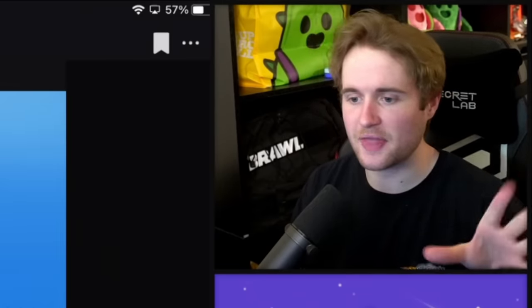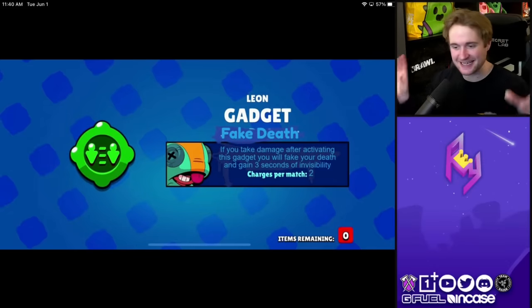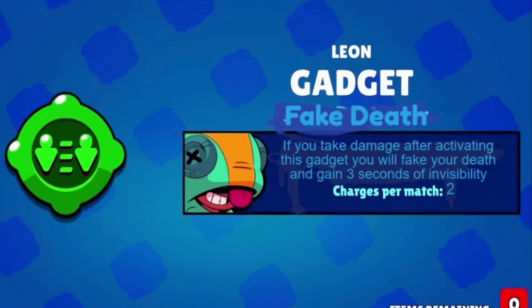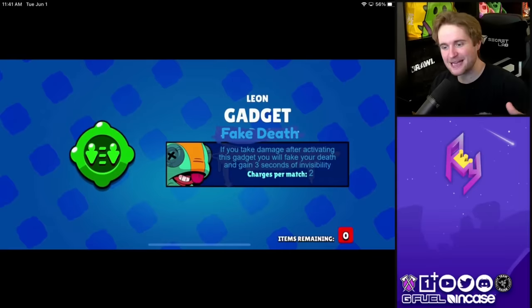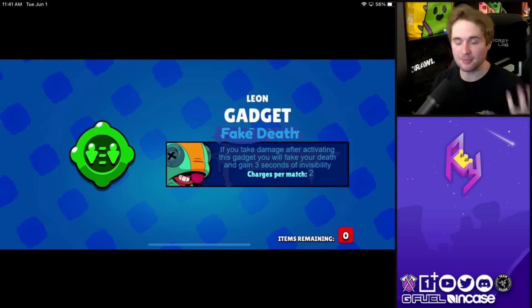Moving along to another really awesome idea for Leon — this one by the user Mean Toaster, almost 100 days ago, called Fake Death. If you take damage after activating this gadget, you will fake your death and gain 3 seconds of invisibility. Just imagine being able to fake your death. It might not catch a lot of people off guard once they get used to it, but it'll disrupt the flow, make them panic a little bit, and then on top of that you get a little bit of invisibility.